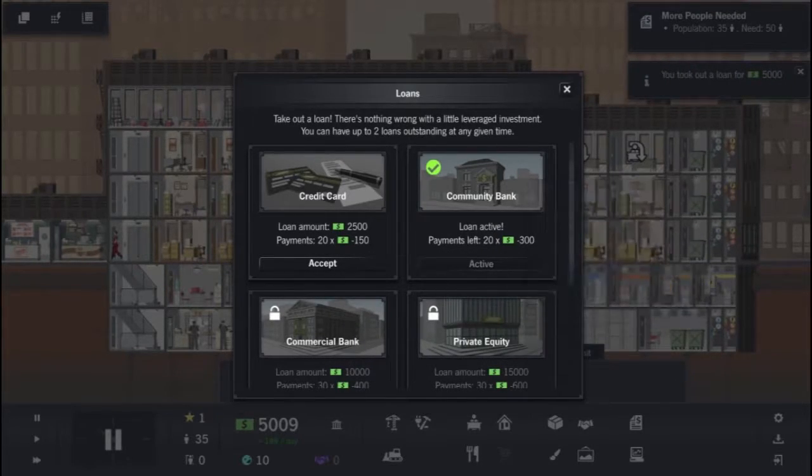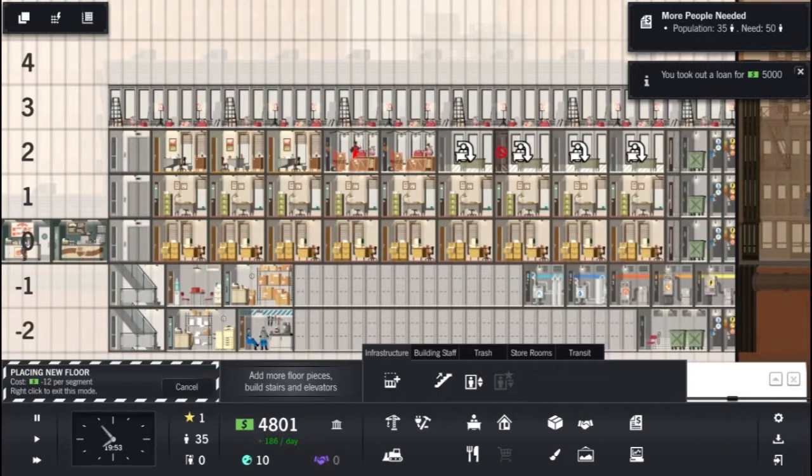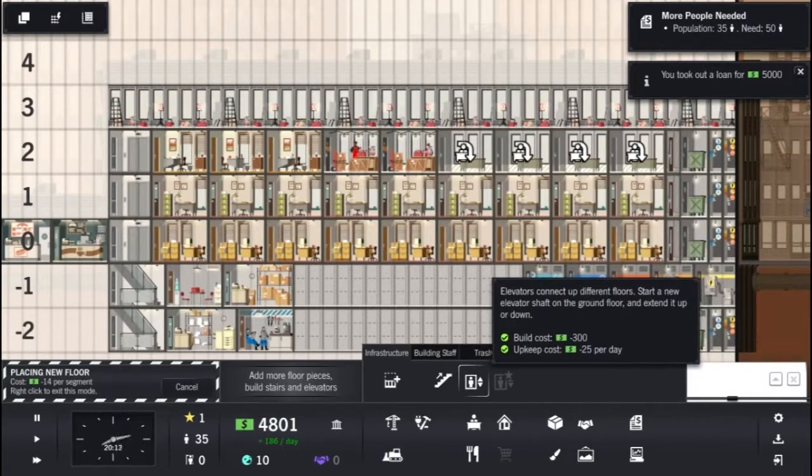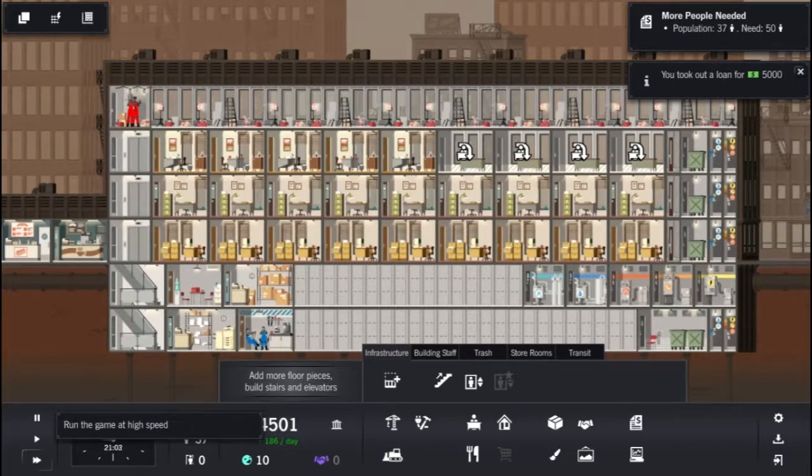Speaking of size, you can decide how much space you work with. You can choose from a standard lot, a narrow lot, a short and wide lot, or finally an extra large lot. Of course, as you go through a game, you can alter the size of your lot by using influence points.